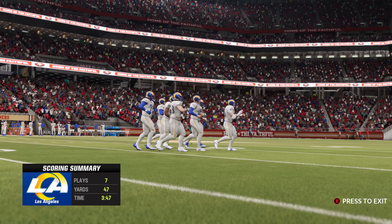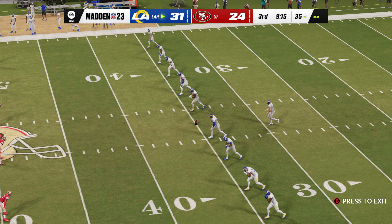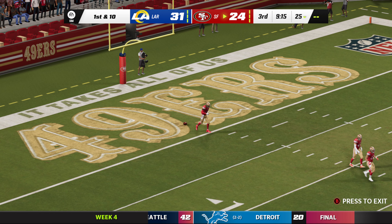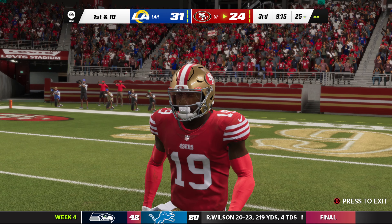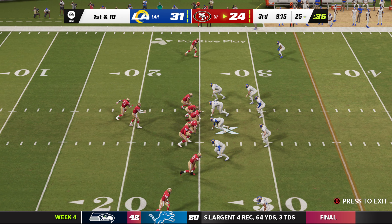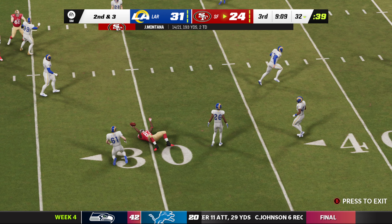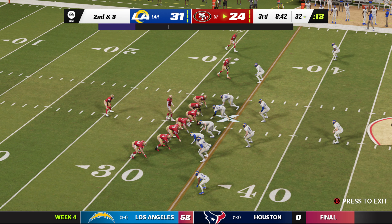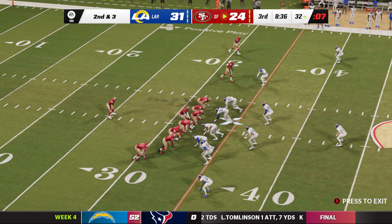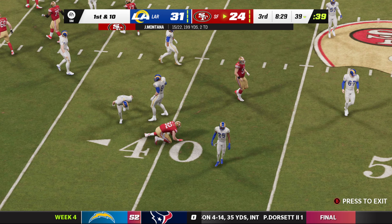Extra point by Gay is up and good — the Rams take a seven-point lead. Kickoff, and he won't return it, starting at the 25. The San Francisco offense is on the wrong end of the scoreboard. If this drive ends like the last one with a lost fumble, that won't change. Ball security is paramount right now — not just the guy who dropped it but everyone who might touch the ball. The message: take care of it, and we've got a chance to put points on the board.